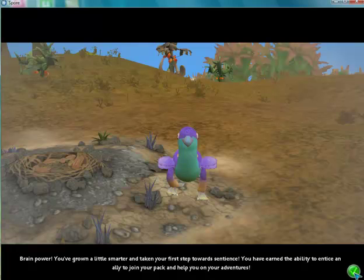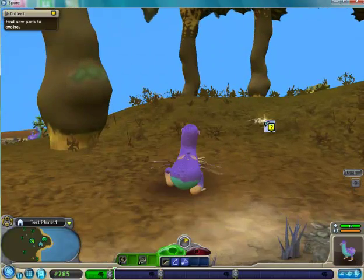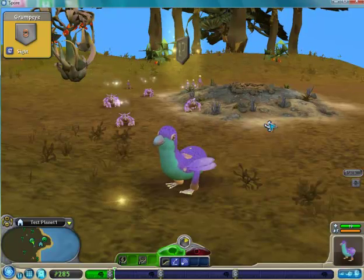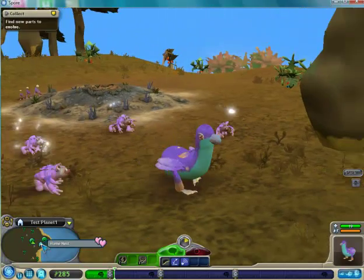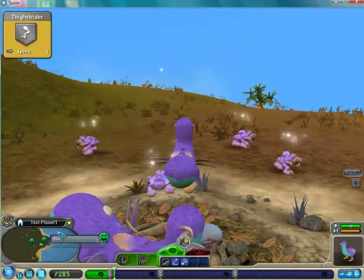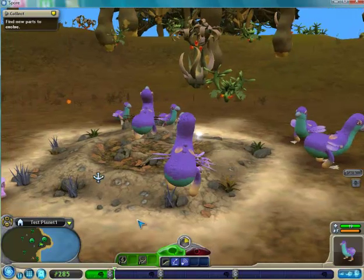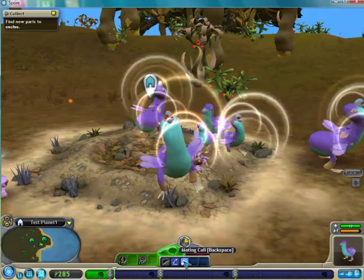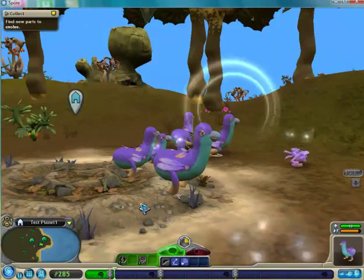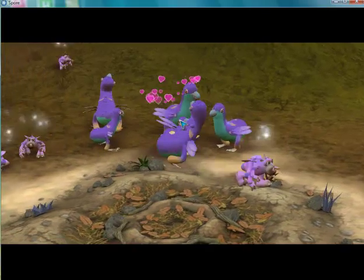That's all over Spore. Now, as you can see, I'm just going to pick up some bones for extra stuff, then I'm going to edit my creature. Sometimes when you head back to your own nest, if it doesn't trigger automatically, the best thing to do is just use the mating call, like I just did.